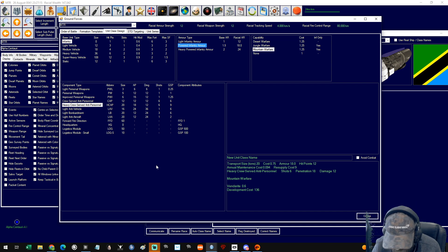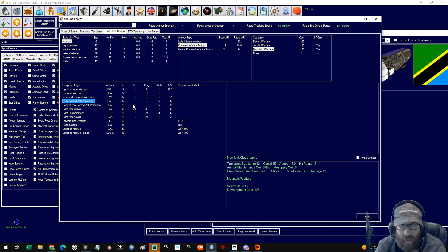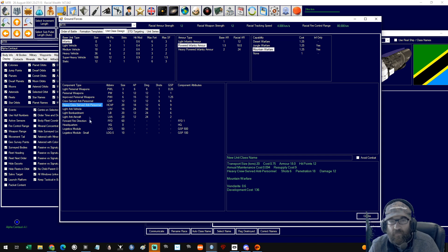What do we want to kill? We want to kill with damage 12. Do we need to go above 12? Improved personal weapons is 15 — that would do it, slightly above. How many shots do we get? One. We could give them heavy crewed anti-personnel. If they're dug in they might have a little bit more than 12. Is 18 enough? If we give them heavy crewed anti-personnel, they then kill things at 18.